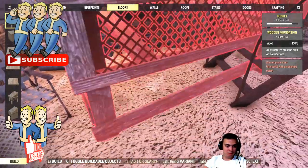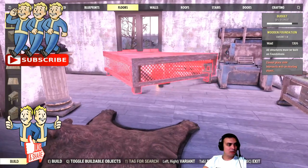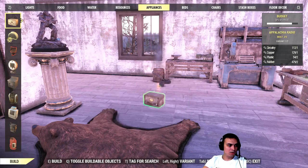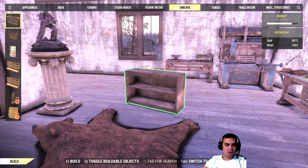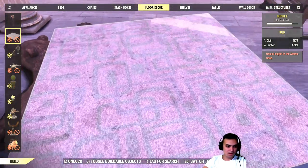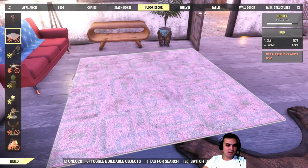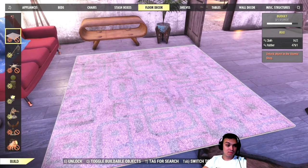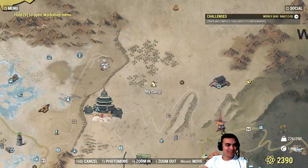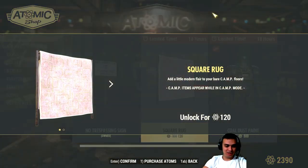Actually, hold on — we can view it before we buy it, right? So let's take a look. It should be in floor decors. I didn't see that rug before. Oh, there we go, there's the rug. Fine, Bethesda, you win. Let's go grab it — it's good to have, it's only 120 atoms, so we're good.